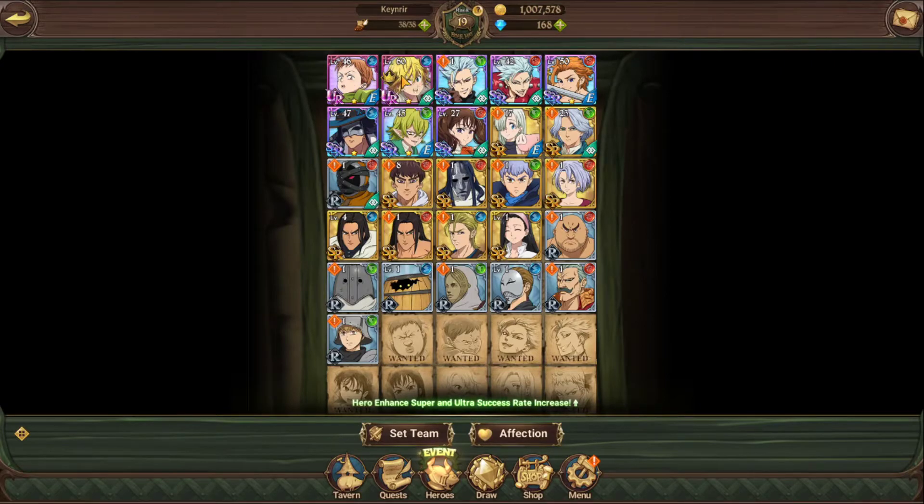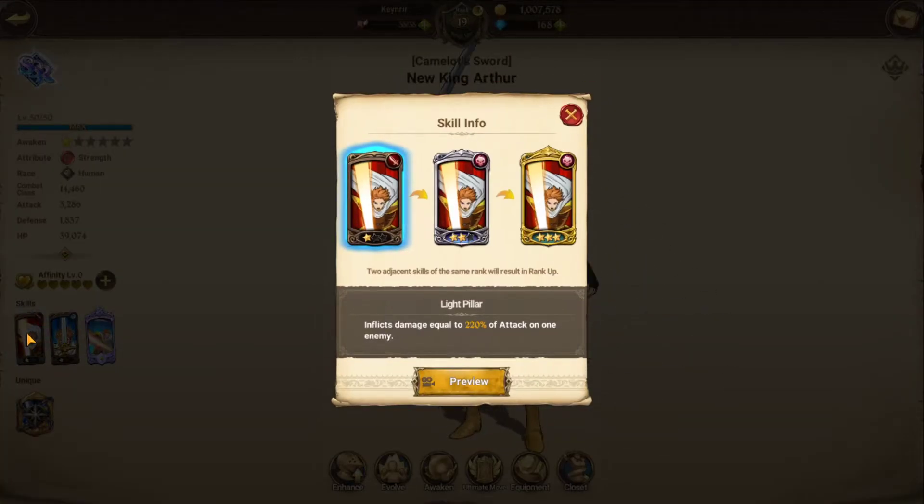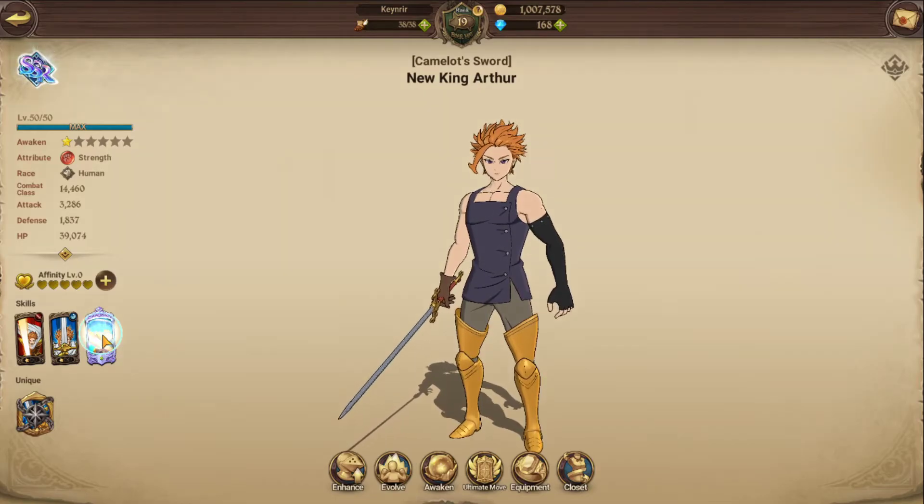So focus on King first, then level up Meliodas just for the event to get the SSR ticket. Level up Undead Prisoner Ban — you'll get him for free. If you got King Arthur, definitely level him up. His main damage skill does excellent damage — it says 220% but it seems like it's doing more, possibly applying twice. His ultimate has a crit chance that procs quite often.